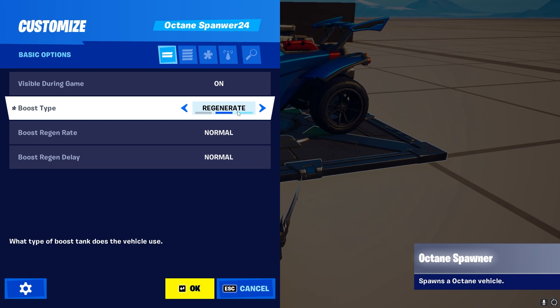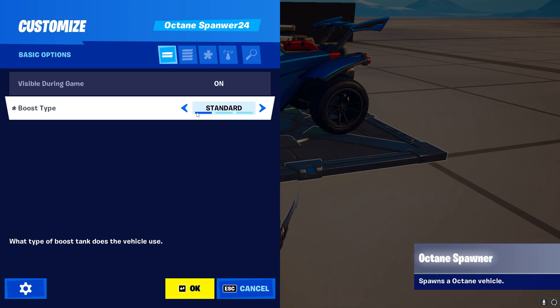The next three settings are all related to the boost and are basically three different options. We have Generative, which means the boost refills by itself. We have Standard, which is the standard Rocket League one where you have to pick up boost packs to gain boost. And we have Infinite, which obviously gives you infinite boost forever.